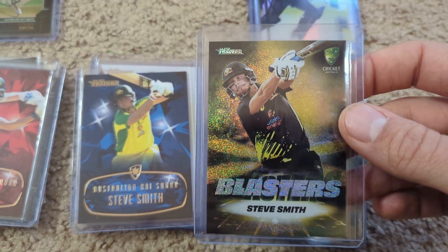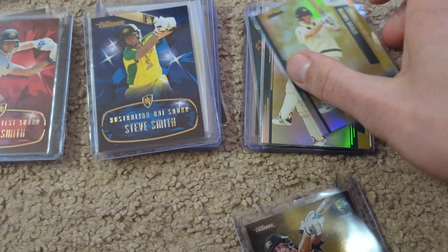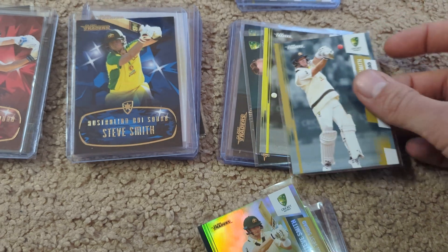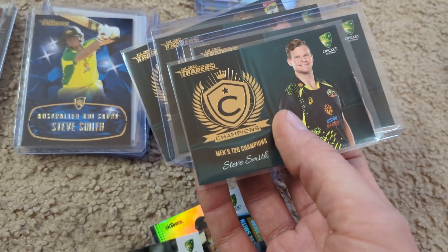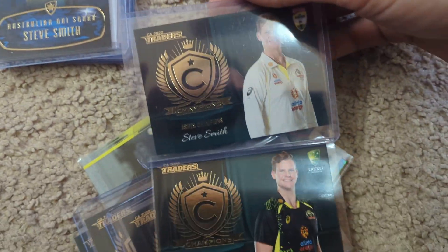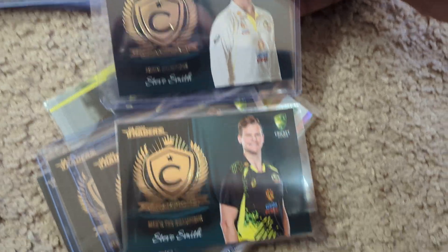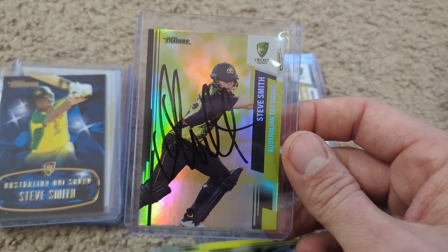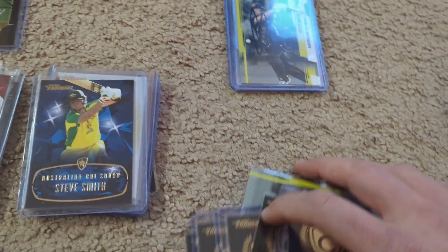The most rare card I have from the 2022 set is the Blaster's version, out of only 34 — I was glad to get that one. I don't have a ton of other nice inserts from last year. There's the parallel of the test squad, the base for the test squad, and the base for the T20 squad. There are also T20 test champion cards. He's got two cards that are almost the exact same picture — one is the T20 test champion and the other is the Ashes champion with a slightly different shirt. Also from 2022, I managed to pick up an autographed T20 squad, an autographed test squad base, and an autographed T20 squad base — so three signed cards from last year.